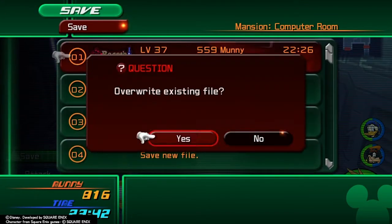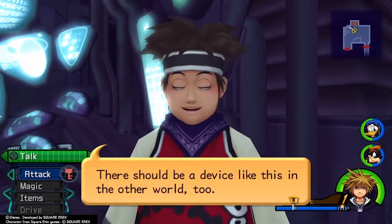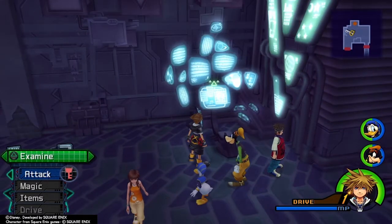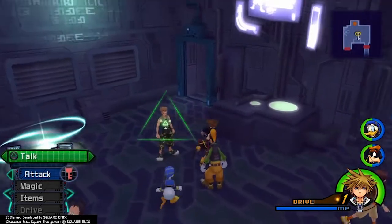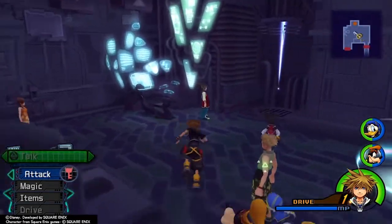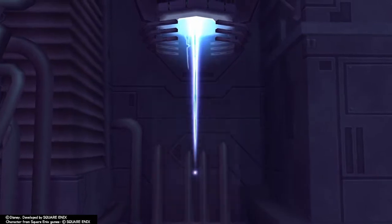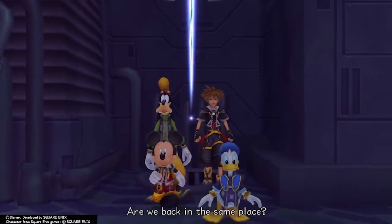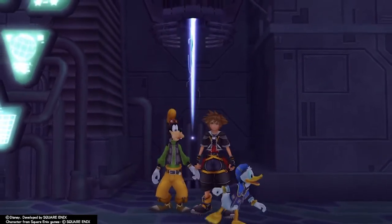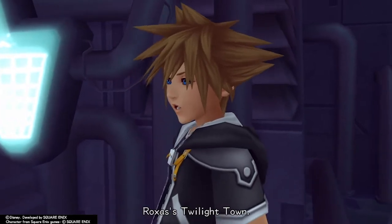All right, don't forget to save. Most important thing when you're playing these games — saving is the most important process. There should be a save device nearby. We need to go on the teleporter. Yeah, we go on that teleporter thing. Are we back in the same place? This is the other Twilight Town — Roxas' Twilight Town.